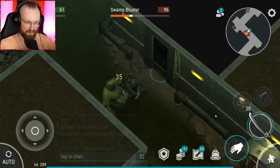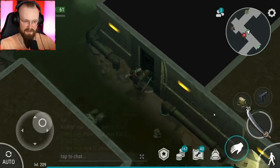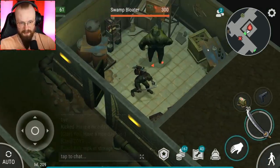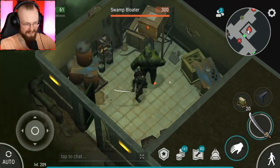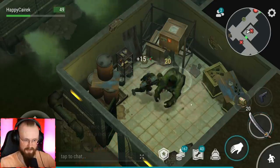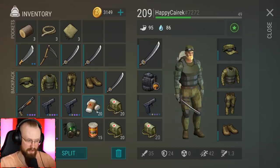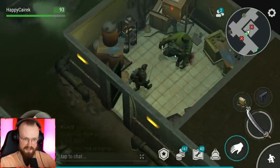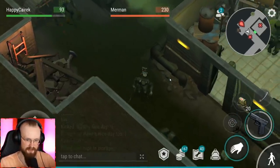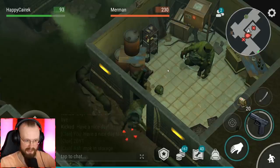Let's put the swamp bloater to sleep. It looks like the sewers are always the same - sometimes you can open up a crate here and sometimes you can't. These swamp bloaters only do four damage, so it doesn't really matter much. You can actually hide behind this door and wall trick the merman from over here - I've checked that in the past and it actually works.